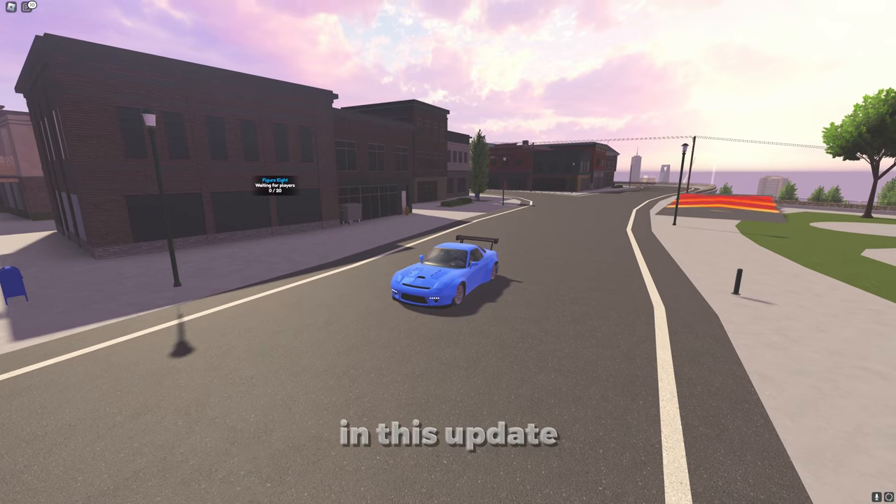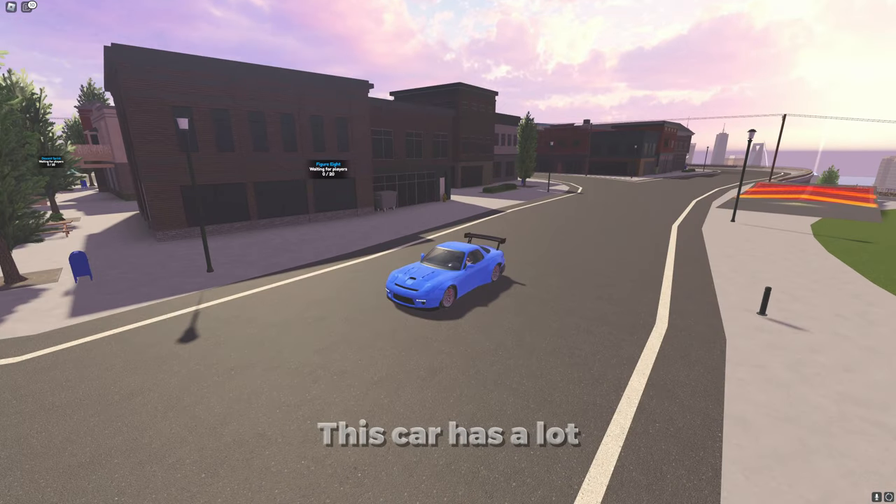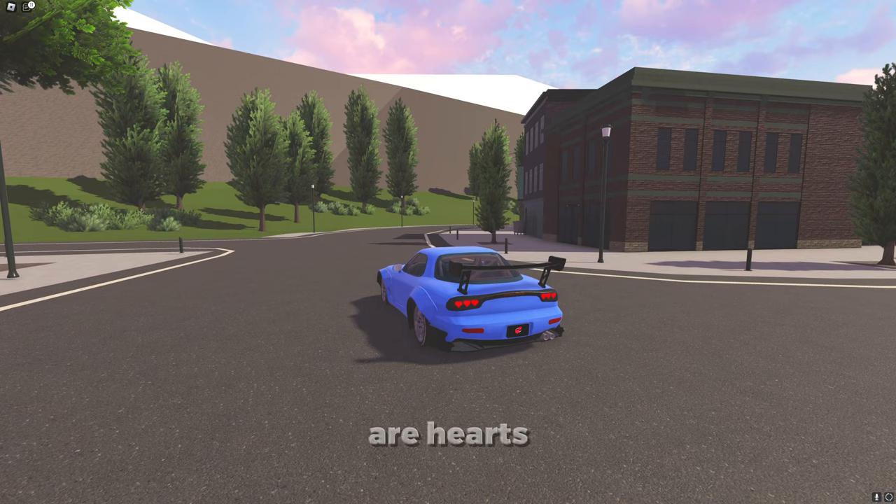Here is the Rotary, which is the cheapest car in this update. This car has a lot of mods that you can put onto it. For example, my taillights are Hearts. This is by far my favorite car in the game currently, for looks.